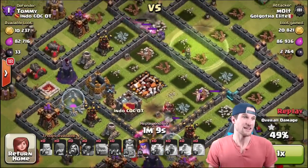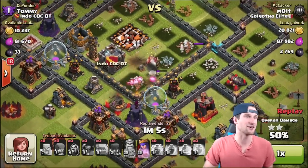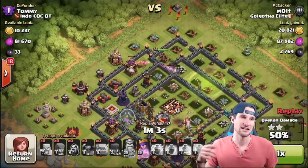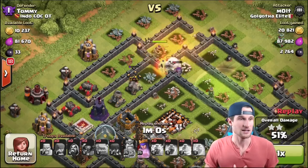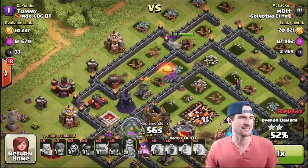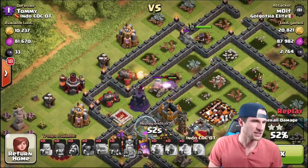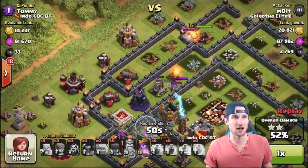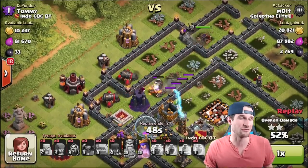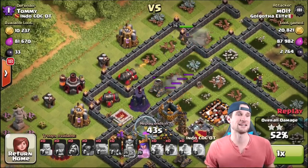The archer queen is up at the top doing work. One Pekka is hitting on these walls. This is a pretty maxed-out base — his mortars, his X-Bows, his air defenses, his archer towers, his wizard towers, his cannons — everything is maxed out. His queen was around level 26 and his king was around level 19 or 20.